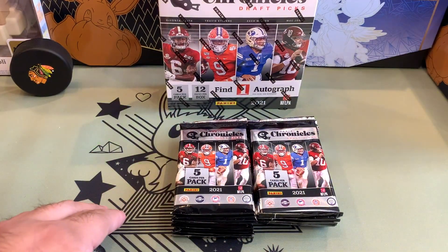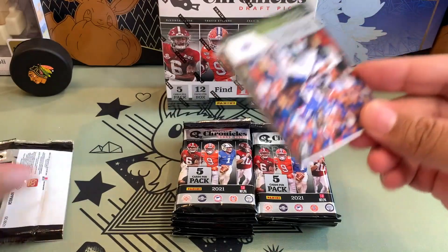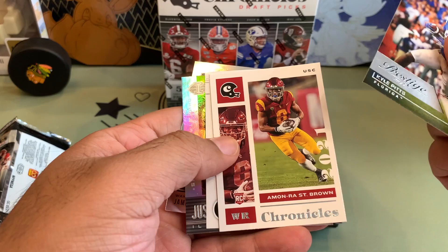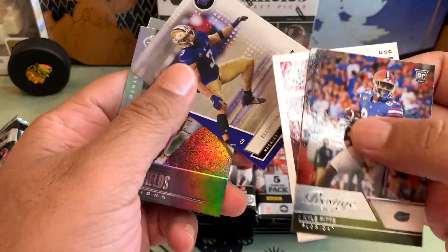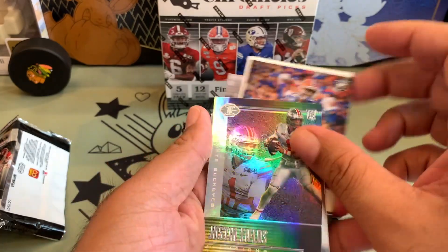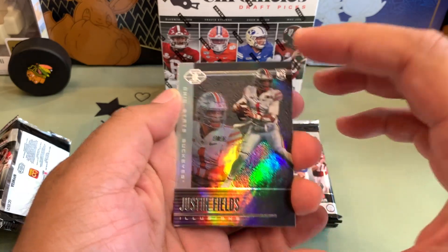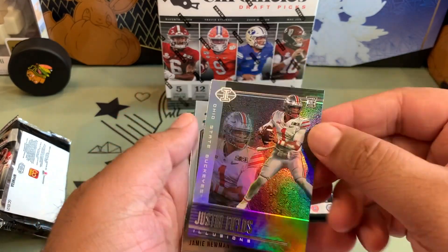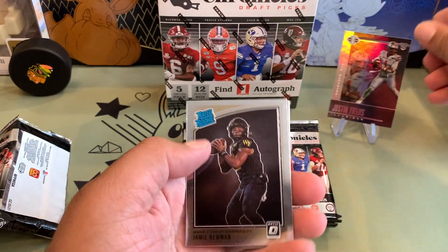Let's start with our first pack. Our first player is Kyle Pitts from Florida, Amon-Ra St. Brown, and Elijah Molden. And look at this — first pack, first card, it is Justin Fields Illusion. This is magnificent. I love this. Would have been nice if it had a Bears logo, but that's alright.